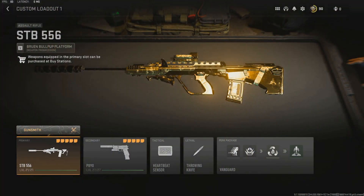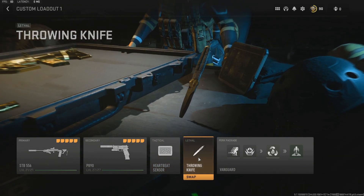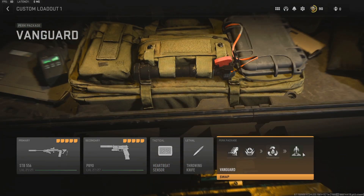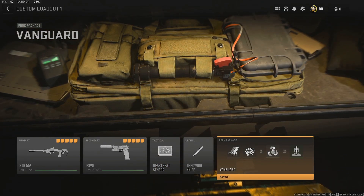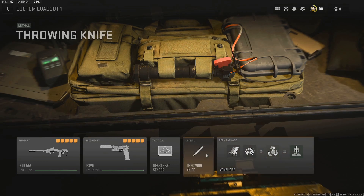Before getting into a couple games, I'm just going to run through the class right here. You can use any secondary that you want — I'm not running Overkill, but you absolutely could if you want to run the perk package with it. I'm running a Heartbeat and a Throwing Knife. The Heartbeat might not be great if a lot of people are using Ghost, but from what I can tell, not many people are, so it's a pretty good choice right now. For the perk package, I'm running Vanguard, mostly for Double Time, Bomb Squad, and High Alert. These three are all good; Resupply's not really doing much, but it's there for the Throwing Knife.